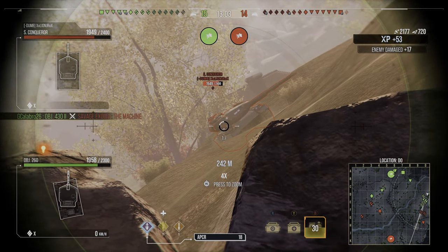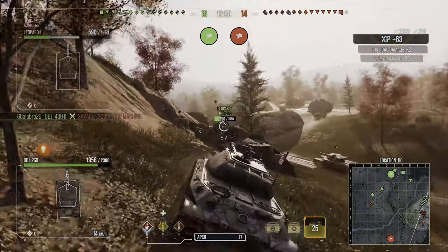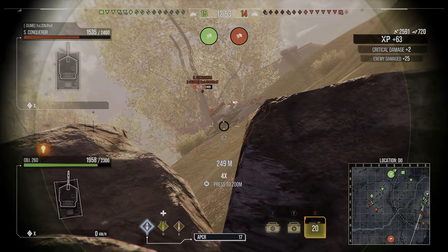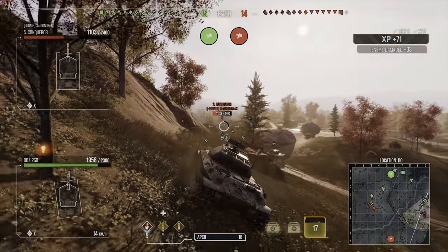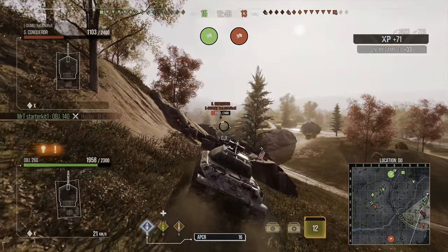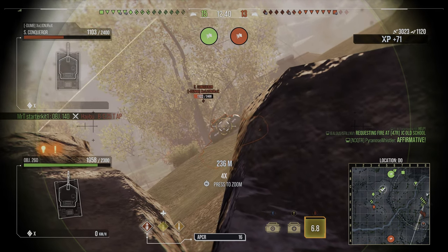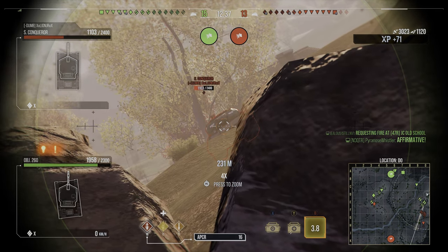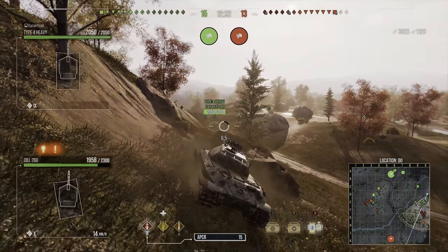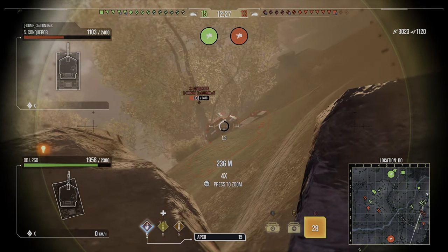You are pretty much invincible in this location if you have a strong upper plate and a strong turret. So is it better to come up here in an armor tank? Yes. Can you make it work with a medium? Also yes. One thing you need to watch out for in this position is artillery — you are an easy target for artillery. I get incredibly lucky this game and arty does not focus on me once the entire game, which blows my mind. But if you see multiple arties on the enemy team, you may not want to go to this position.